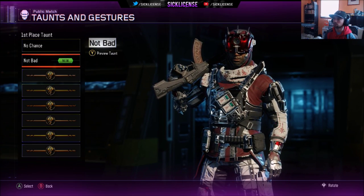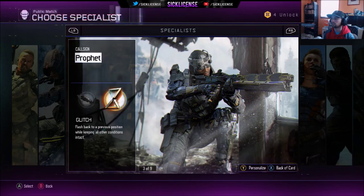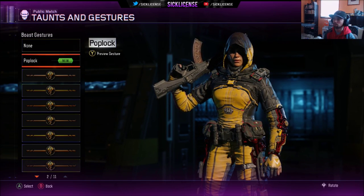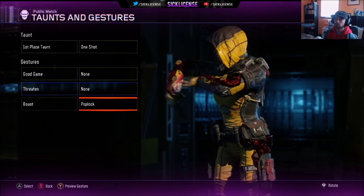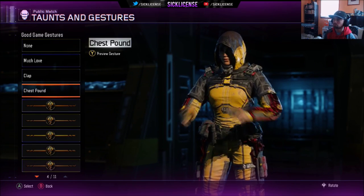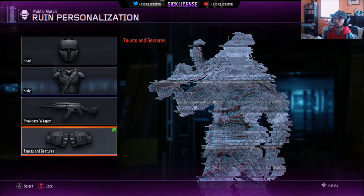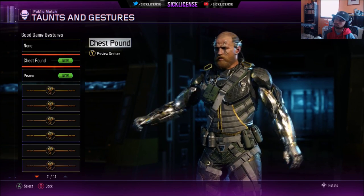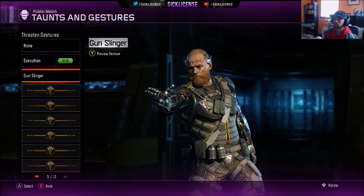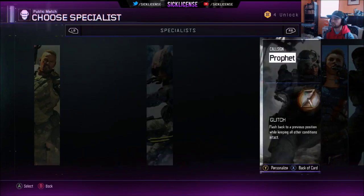We got a new taunt — let's check it out. We got some new stuff: good game, not much love, clap, pound, boast, pop lock and drop it — we bought that. Clap, chest pound — yeah we do a chest pound. Let's see what else we got here: good game gestures, chest pound, peace.